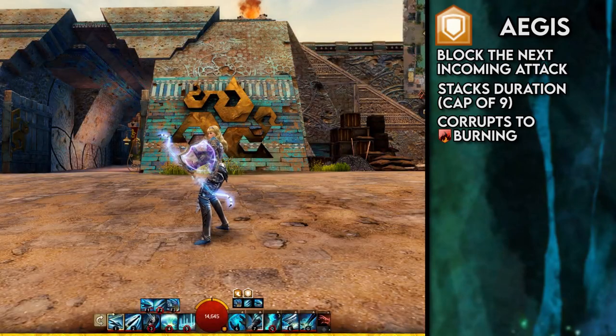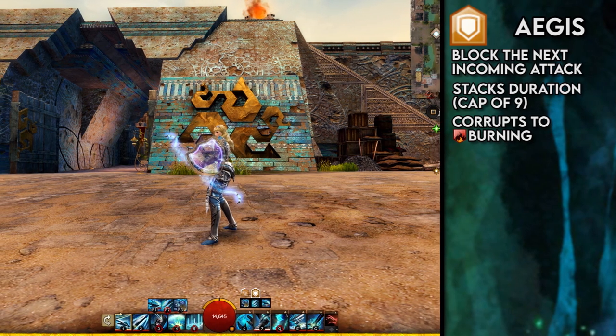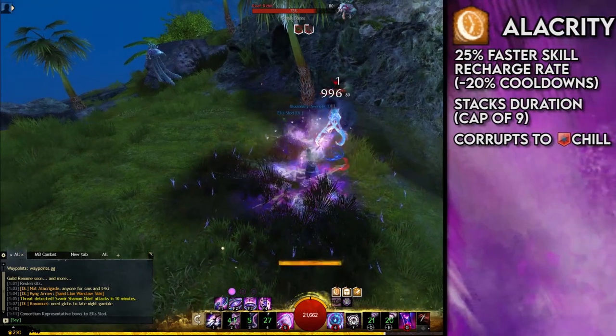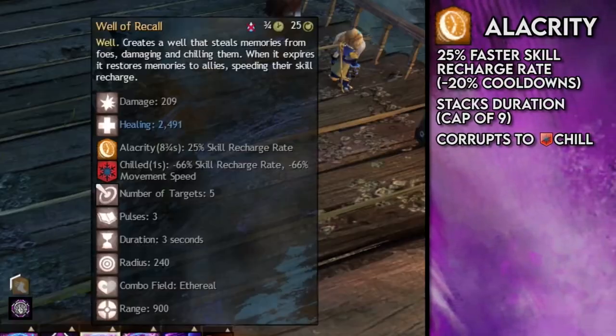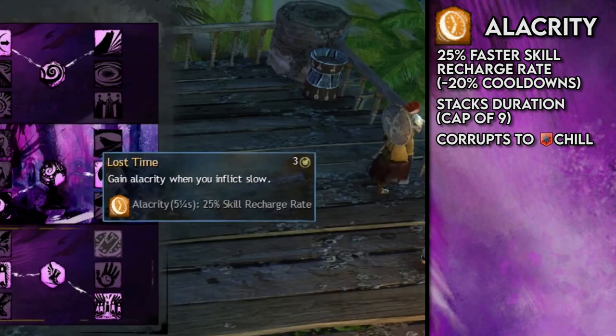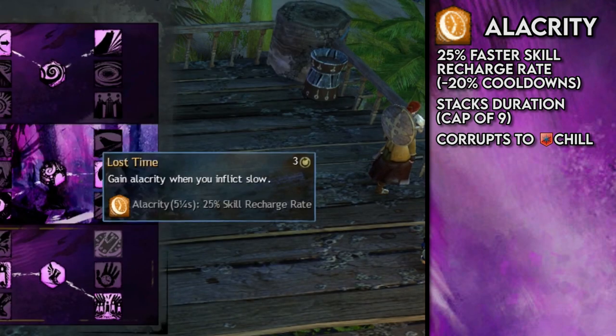Aegis also has a fairly distinctive visual effect — it manifests as a shield on a character's left arm. Up next is Alacrity, which is a simple cooldown reduction effect. It's worded in-game as skills recharging 25% faster, which equates to a 20% cooldown reduction with permanent Alacrity. This also applies to traits that cast skills, but not to traits that simply have an internal cooldown but don't cast a skill.